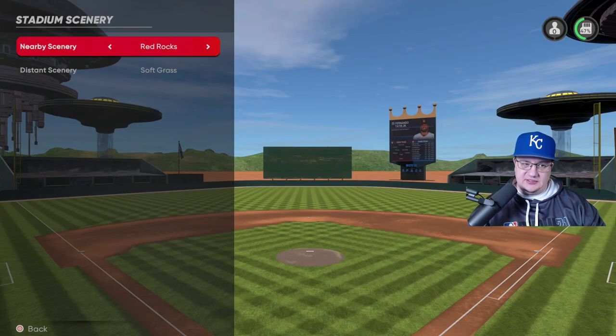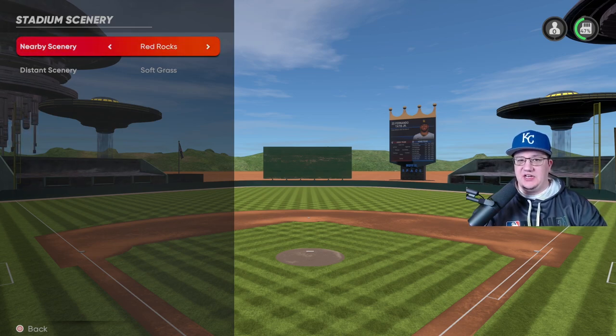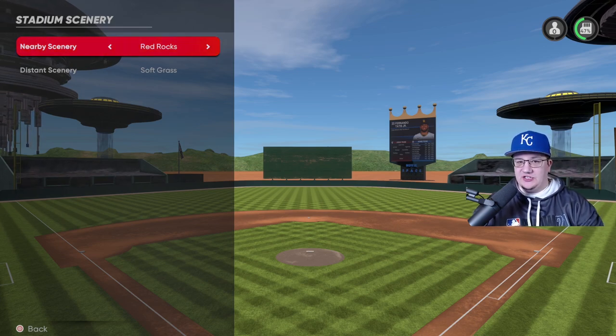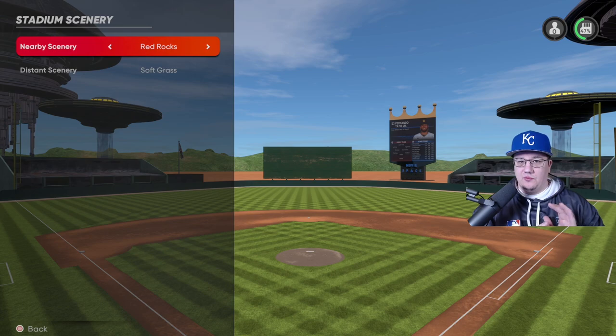For stadium scenery I picked red rocks and soft grass because I wanted the batter to have a very good visual when hitting. I wanted no griefing possibilities — that's why there are no fans — so it's crystal clear and really fun to play online with tons of home runs. The batter's eye is super important: you don't want things in the background messing with the player at the plate.